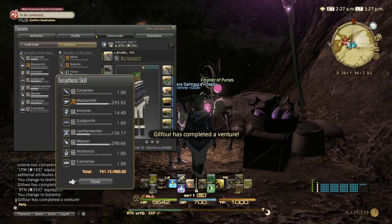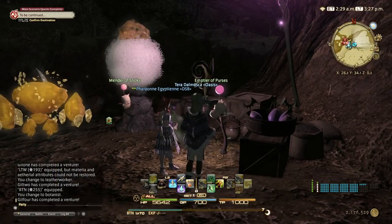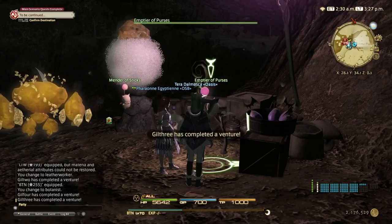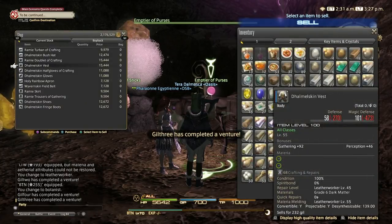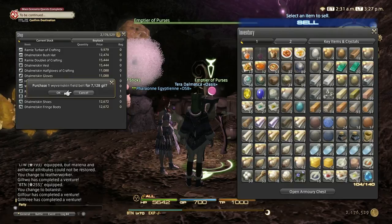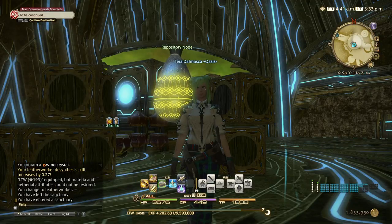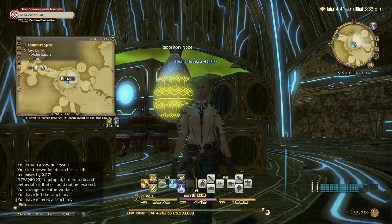Now come here to Moghome, from the Moogle vendor go to field gear, and desynth the wyvern skin field belt. I did the wyvern skin field belts until skill 151.